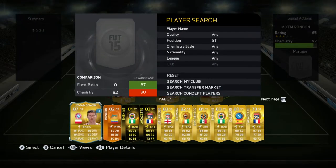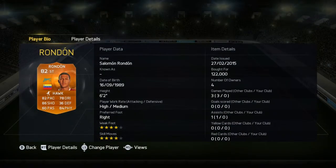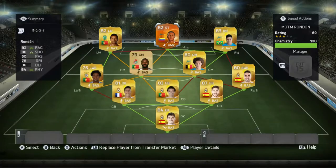Now on to Man of the Match Rondon - fantastic stats for a striker, four star skill moves, four star weak foot. 120k is incredibly cheap for any Man of the Match, never mind such a tanky one like that. Now I'm going to go into a game to try out the team.